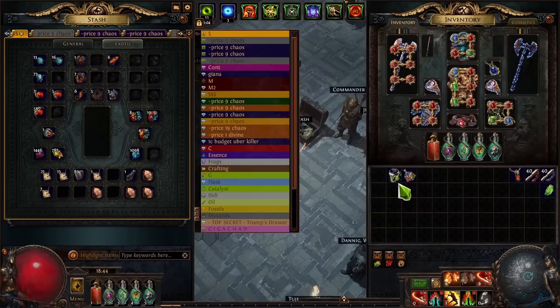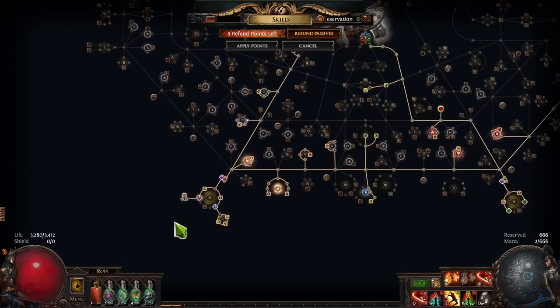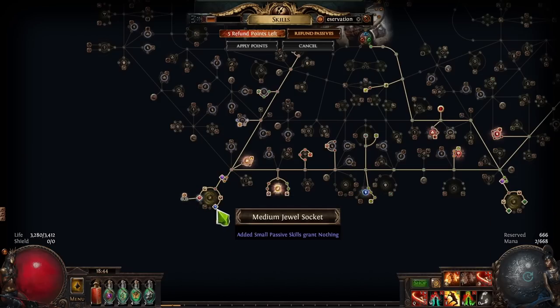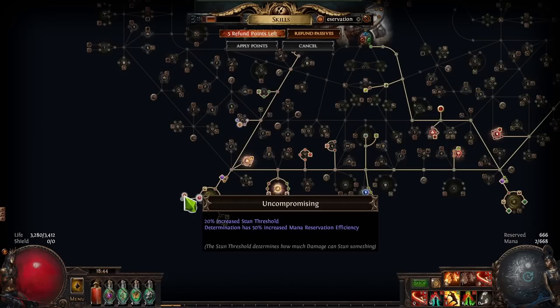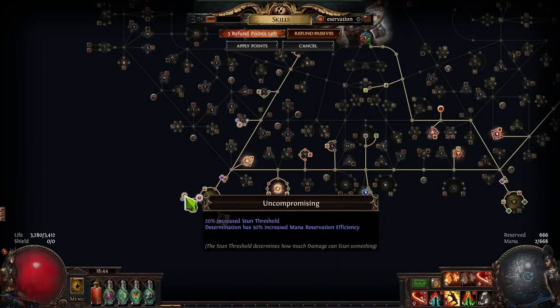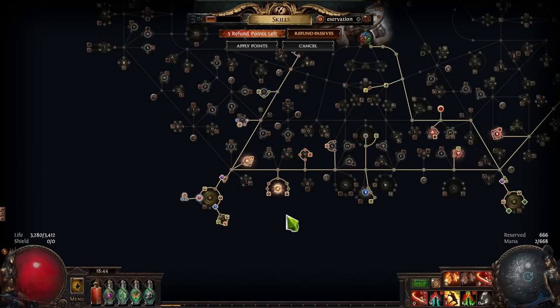After passives and cluster jewels — these notables like Uncompromising that give 50% reservation efficiency for a big aura can also be found on Megalomaniacs. So you can look for a Megalomaniac that has that. This is another option for potentially cheaply getting that one node if you don't need all the other reservation from a full cluster jewel — you could find a cheap Megalomaniac with a couple of useful notables plus one or more reservation notables.